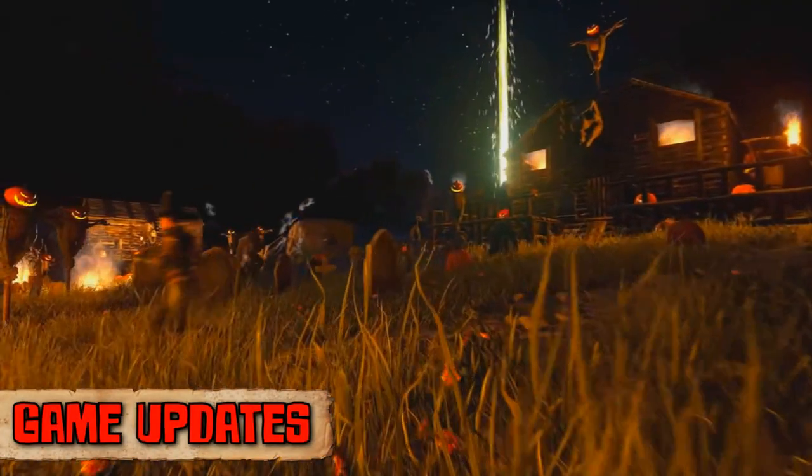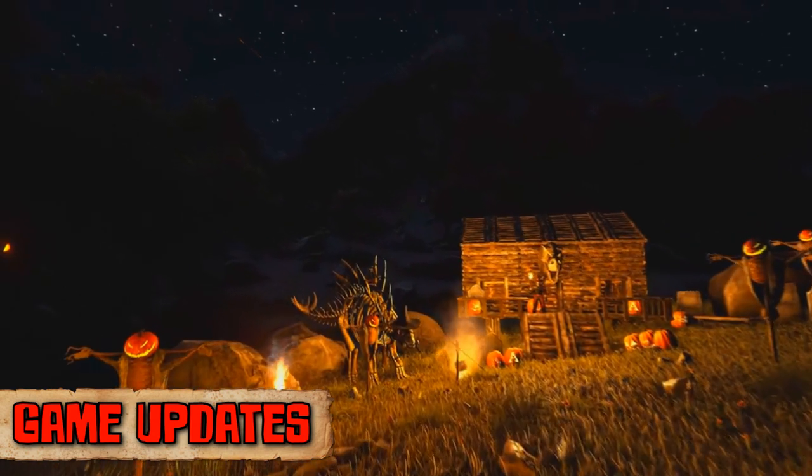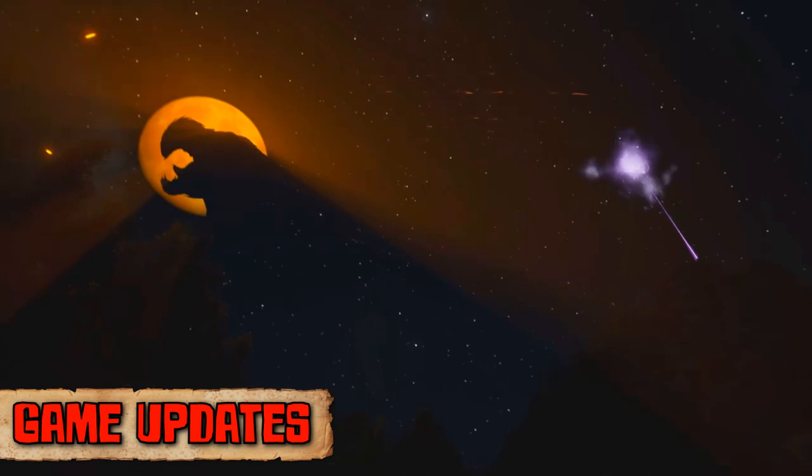The Fear Evolved event is live and the game has undergone some drastic changes for this period of time. We now have pumpkin patches and graveyards scattered across the map. These are harvestable and required for the Witch Hat skin.